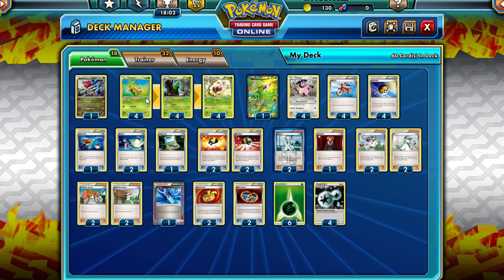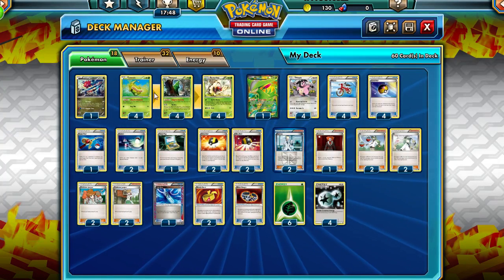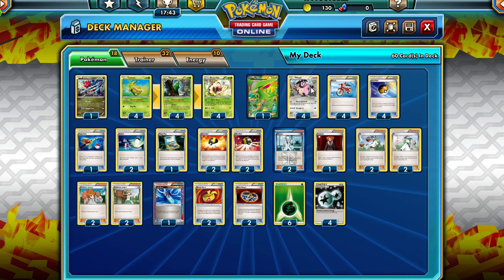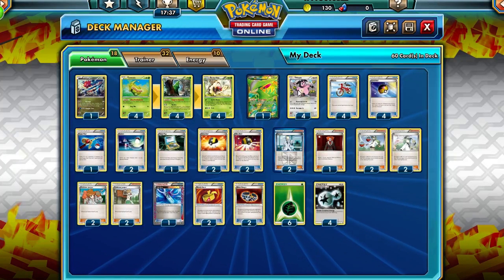The way to do it is really, really easy. Caterpie and Metapod have this really cool ability, Adaptive Evolution — this Pokémon can evolve during your first turn or the turn you play it. So you can get Butterfree out first turn, and if you're going second, you can use Powerful Friends for either 80 damage, or if you have a Muscle Band or Silver Bangle, you can do 100 or 110. That's pretty cool.